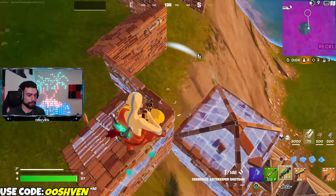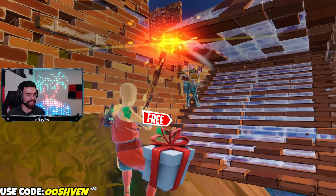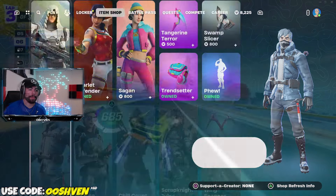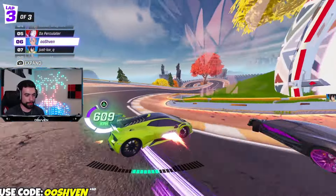Before we talk about all of the other updates, if you want a chance at getting yourself a gifted item from the item shop, all you got to do is drop a like, subscribe, and turn on those notifications. Most importantly, make sure you go ahead and leave your Epic Games account name down below in the comments so I can add you if you end up winning.